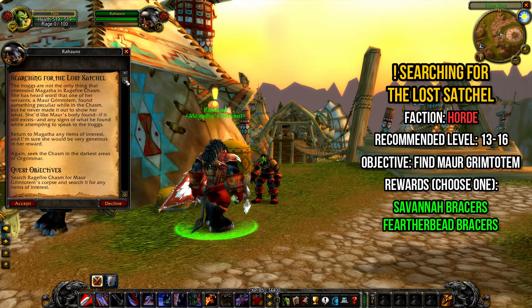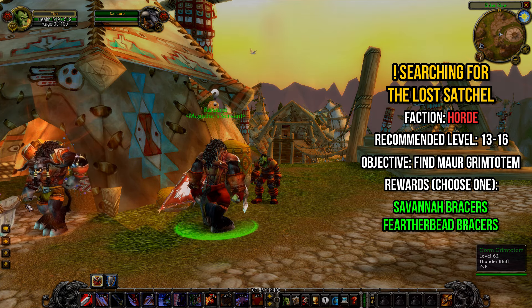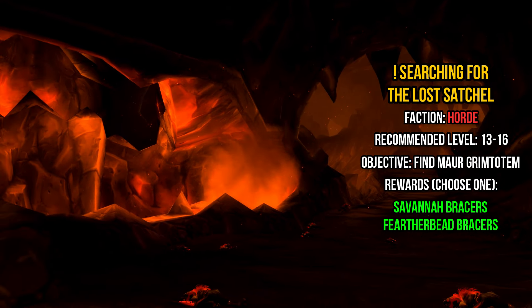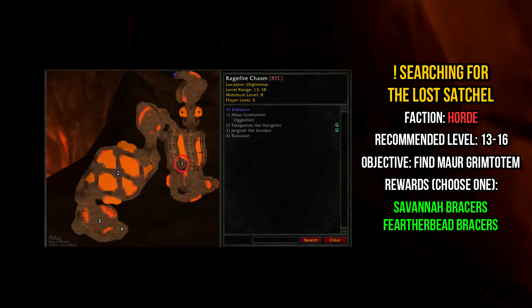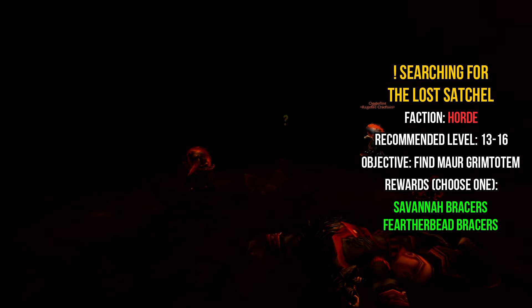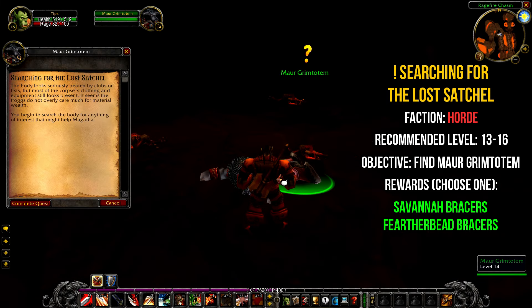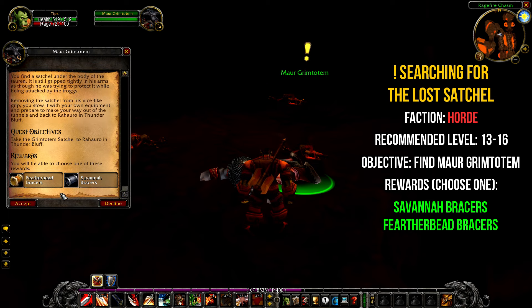Searching for the Lost Satchel is a two-part quest chain that's picked up from Raharo in Thunderbluff. He's located on the Elder Rise just after the bridge. The quest requires you to find another tauren named Mar Grimtotem who's disappeared inside the chasm. Mar's body can be found in a small cave located just right of the large trog room in RFC. He's guarded by a mini-boss named Ogleflint and two other elite troggs. Once you've taken care of Ogleflint, speak to Mar to pick up the next part of the quest chain, Returning the Lost Satchel, which has you return the satchel to Raharo in Thunderbluff for your final reward.